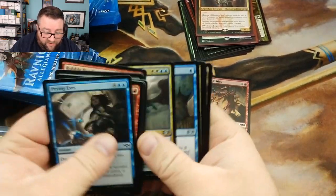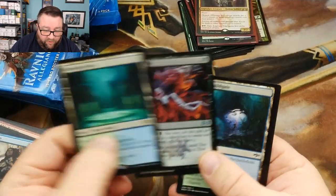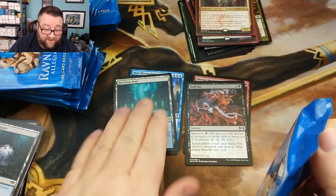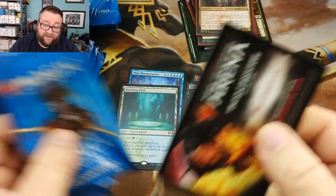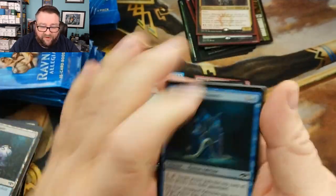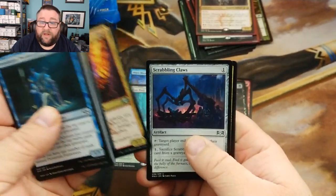Skip towards anything good here — no, no, and no. All right, we got a Breeding Pool — that's not bad — and another foil! A foil Drill Bit. Looking good so far. We had that Mass Manipulation, we actually had two copies of it — let me tell you how fun that is. And for anyone that doesn't have this code yet, 'play allegiance' gets you some packs. It's nothing great but it's better than a stick in the eye.